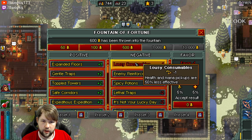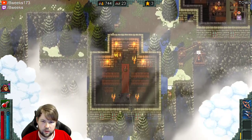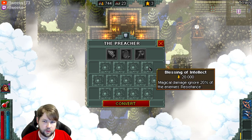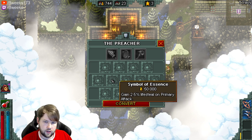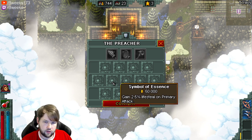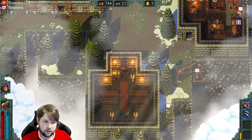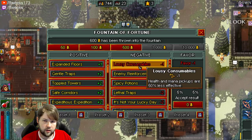There comes a point where you have Leech from the chapel. We currently don't have this, but as we unlock more of the town hall and guild hall upgrades, we'll be able to go down here and there is Symbol of Essence. We'd get 2.5% life steal on primary attack. So once we have that, we won't need to really sustain from our potions. We can just continue attacking stuff. So we'll be disabling that.